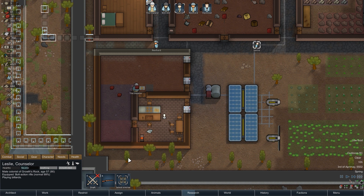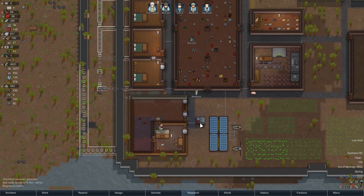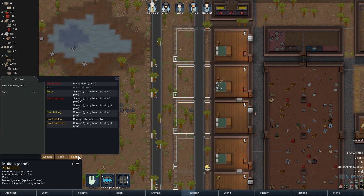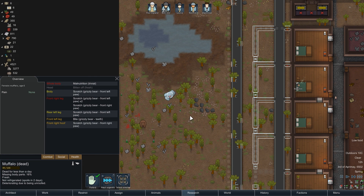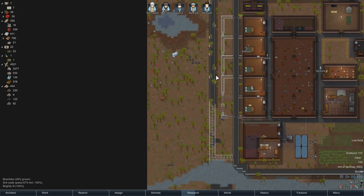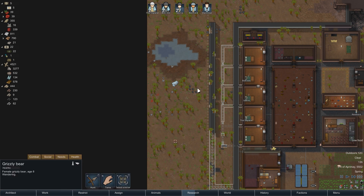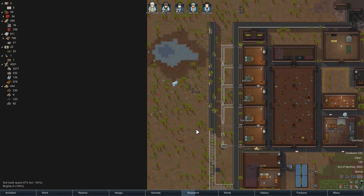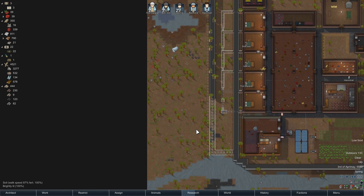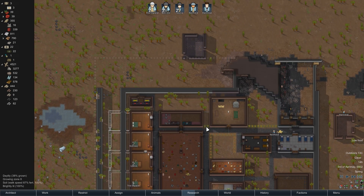Looks like the hunting order has been taken advantage of. Did you just get murdered by a bear? You did. Guess we'll take that. I feel really on edge about having a bear near our construction site, especially since Leslie's the one doing it — our best colonist. I might send out an order next episode to go murder that as a group.